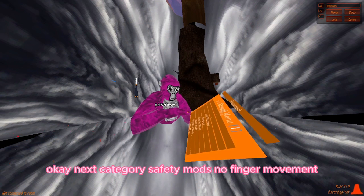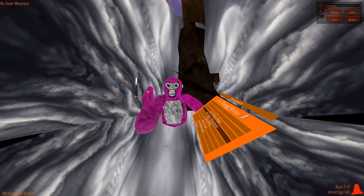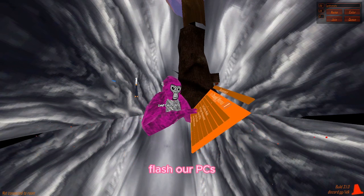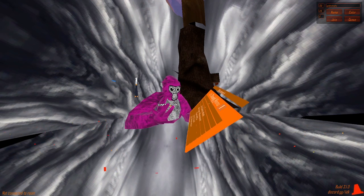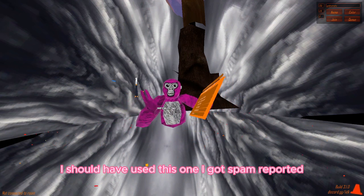Next category: safety mods. No finger movement - I'm pressing my button and my fingers don't move. Flush RPCs - basically flushes all of the report calls. I should have used this when I got spam reported.